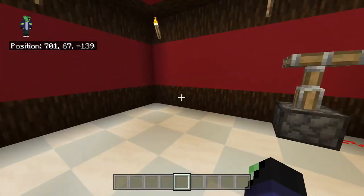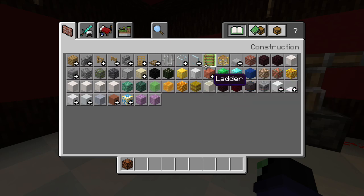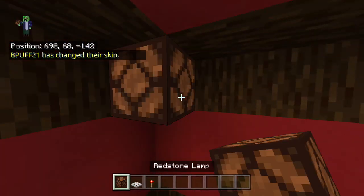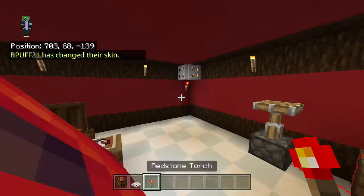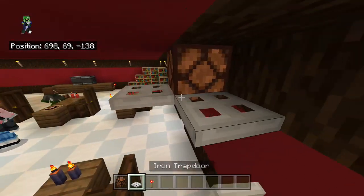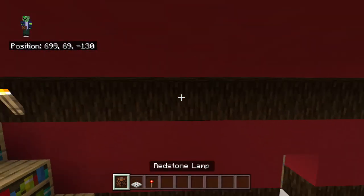I'm gonna do it — I'll take some iron trapdoors and redstone. You guys are just learning how to do redstone from this one thing I'm doing right now, from just this episode. I'll get rid of that torch and put one here with trapdoors, then put that on there. I feel like this just goes with the school idea.